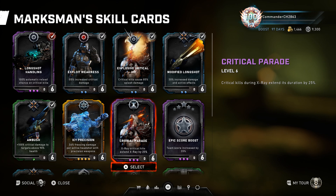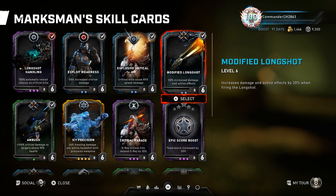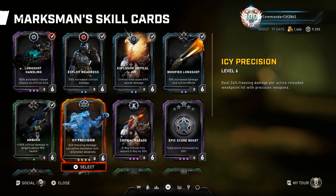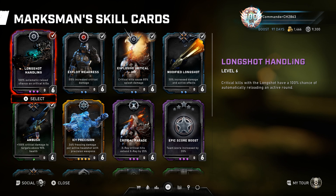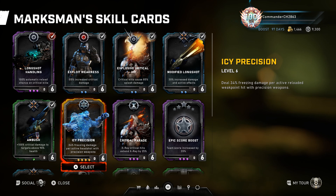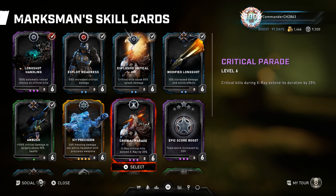You really don't need Critical Parade to extend the ultimate since you'll get it back so quickly — using it just wastes ultimate during the cooldown screen for nothing. All these cards buff damage so your long shots one-shot pretty much anything including Scions and Drones, especially during the ultimate. An alternative build would include Icy Precision in place of maybe Explosive Critical Hit or Long Shot Handling depending on playstyle. If you swap out Long Shot Handling you might go for Critical Parade — there's a speed run setup pairing with Veteran.